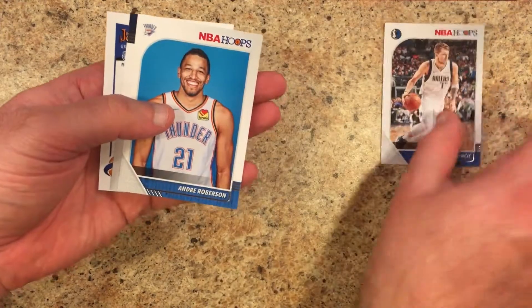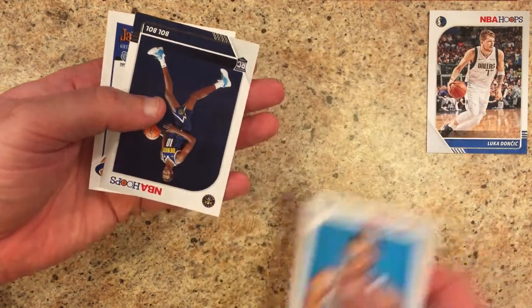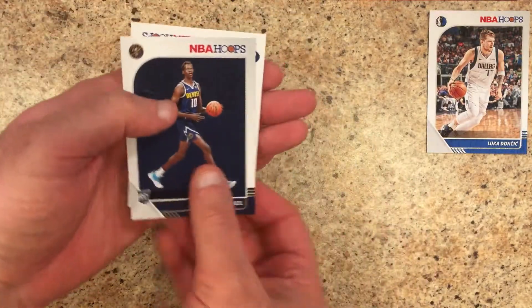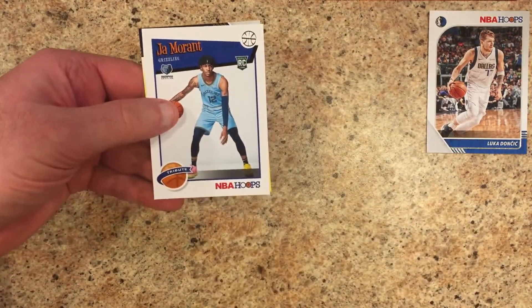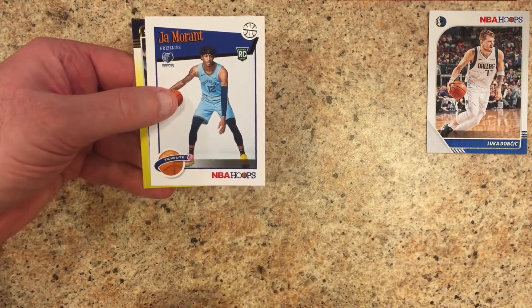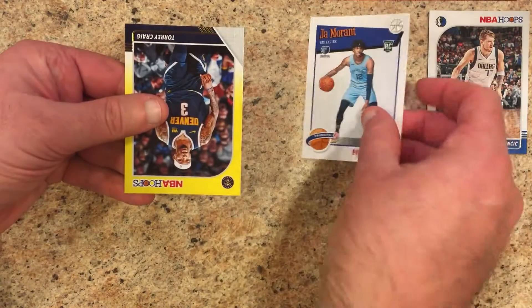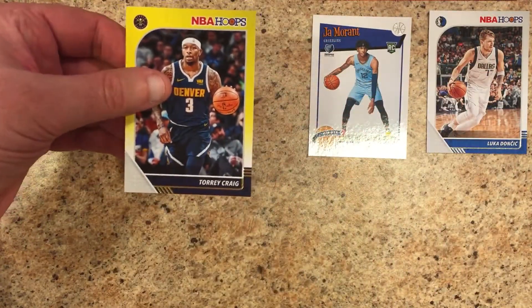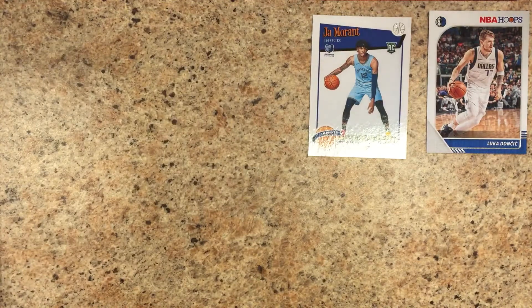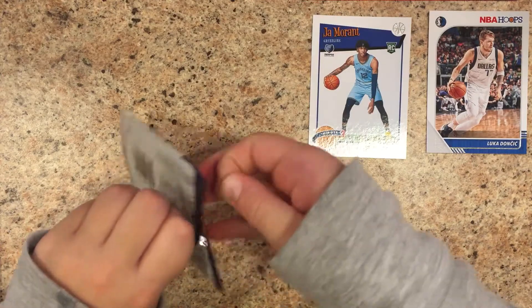Luka — nice second-year card right there, probably the best pull so far. Andre Roberson, Bol Bol — another rookie, that's a pretty good rookie though, a nice tribute rookie, we'll definitely take that. Not a yellow parallel but I like it. Ja Morant, and the yellow parallel of Torrey Craig. A nice Ja Morant base, a nice Luka, and a Bol Bol in that pack — that was a pretty decent pack for a dollar.